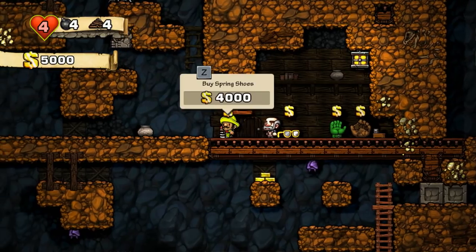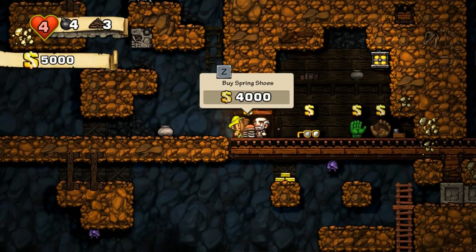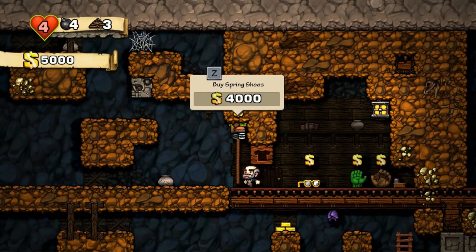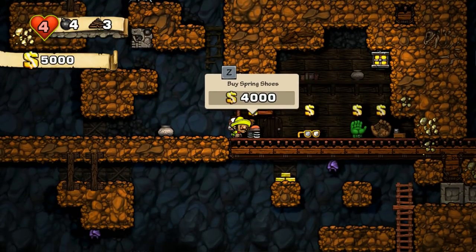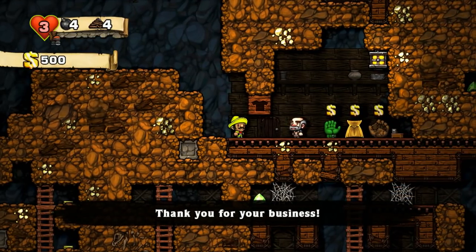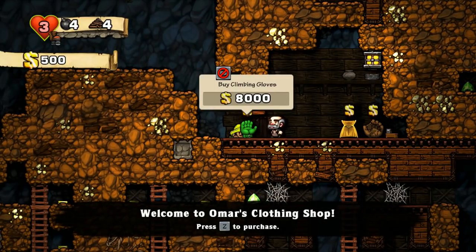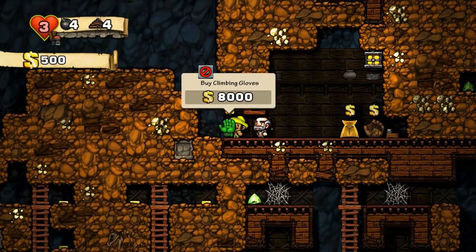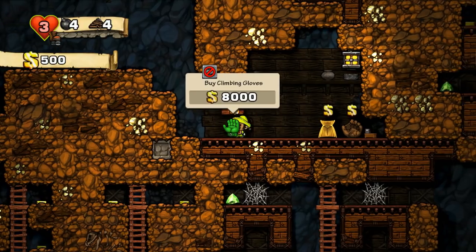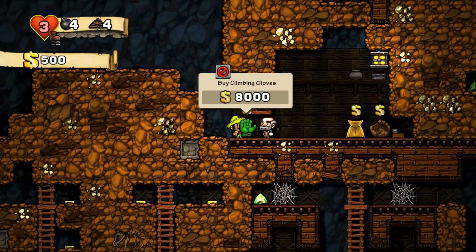First, you must lure the shopkeeper to the edge of the shop. This is accomplished by picking up one of his items and having him chase you to the exit. Toss a rope and take the item up with you. To make sure that the item never makes it out of the shop, I like to drop the item at the edge, turn around, and pick it up again while facing in. Pro tip of the day: don't take needless risks when committing murder.